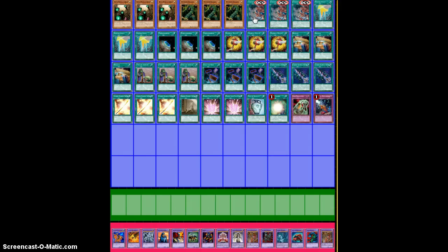The typical play is: you activate Chicken Race, pay 1000 life points, draw a card, activate Terraforming to get Pseudo Space, activate Pseudo Space over the Chicken Race — Pseudo Space's effect will banish the Chicken Race — pay another 1000 life points, and draw another card.